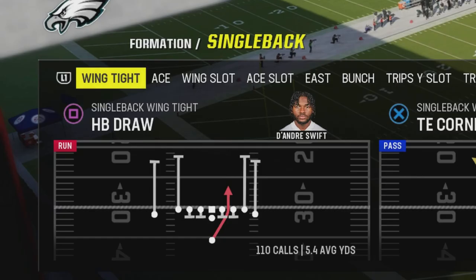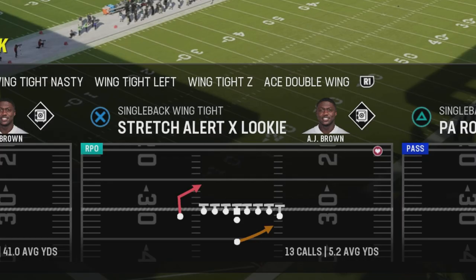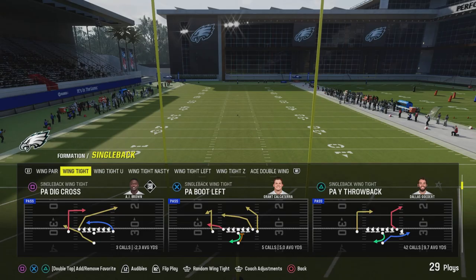Now we can't get the HP Draw, which was my favorite run — there's no draw to this formation — but I'll trade it off for all these stretch alerts, lookies, and all the other various runs that are in the regular single back wing tight. And don't forget my favorite play, PA Wide Throwback, and you got PA Day Cross and this PA Boot Left, which is not in the scheme of the run heavy wing tight.